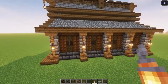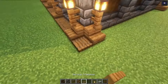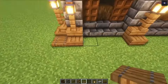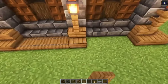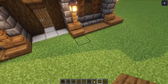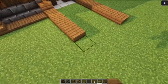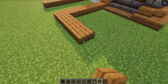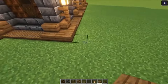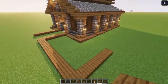Then take the spruce stripped door and we're going to place it in. Then we're going to go in four blocks — actually five in total, sorry. Then we're going to go all the way around. So you just want to have four blocks of space on the side — one, two, three, four — just like this, and then go all the way around.